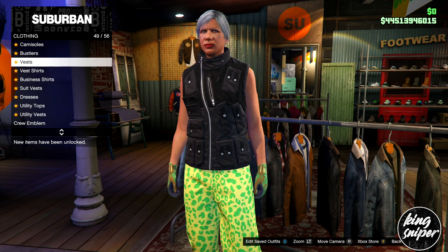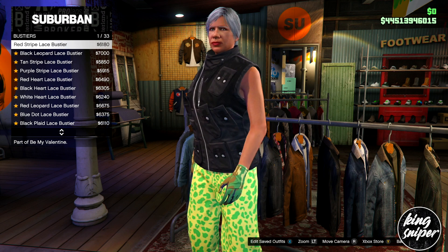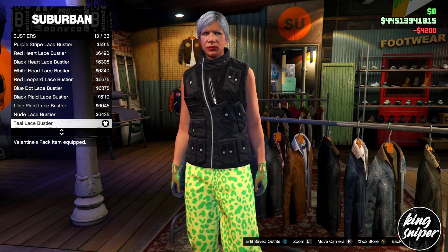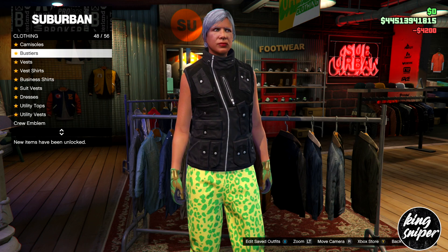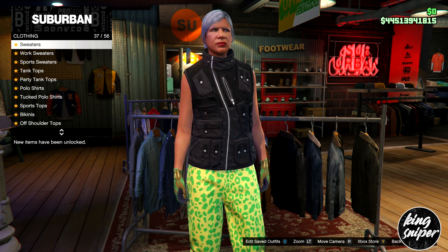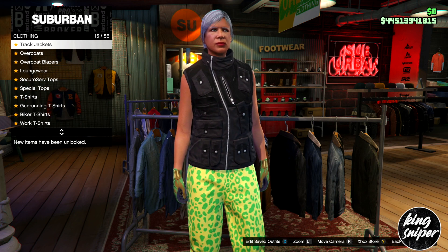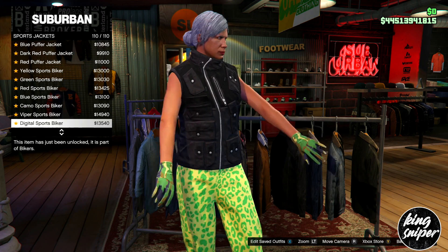For the final outfit, go over to the top section and go down to austeres. Put on the blue one. From there, go up to work jackets — actually it's found under sports jackets.